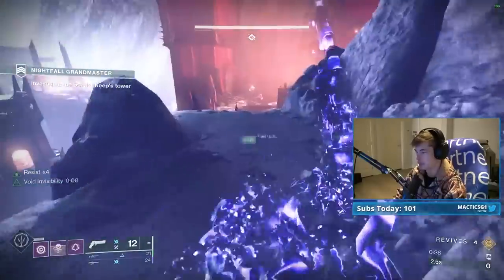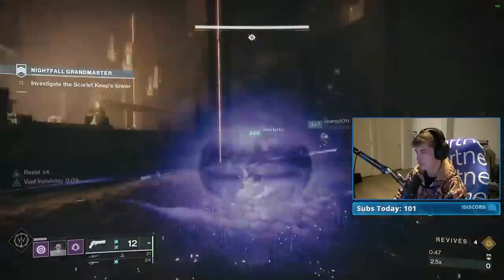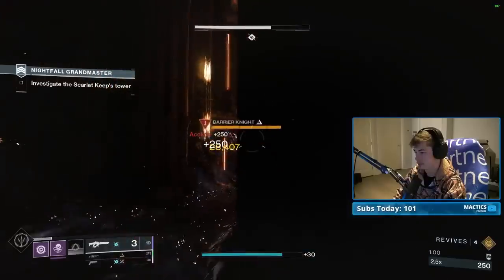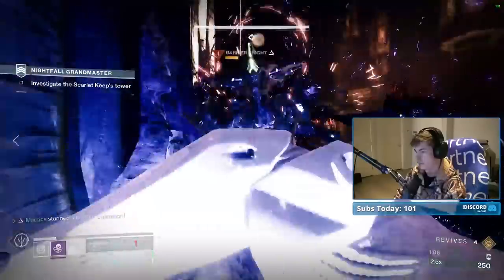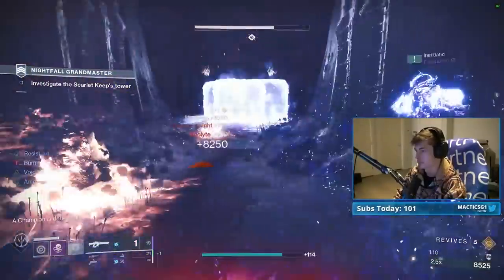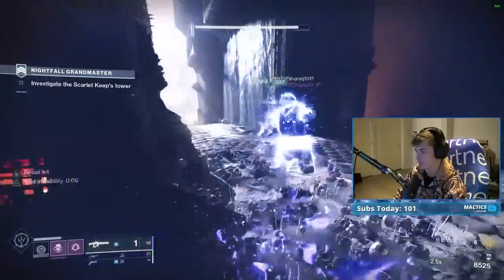You'll get your Smoke Charge refunded in full every time you invis the full squad, thanks to the Omnioculus perk. Sneak through the first three rooms of adds, then execute the barrier champion at the end of the third room while covering yourself from other mobs with Titan Shields. One crit from a Tarantula will spawn its barrier shield, which you can drop with an Arbalest and then kill. I recommend taking out this champion from right behind it, or positioning on one of the balconies inside the room.